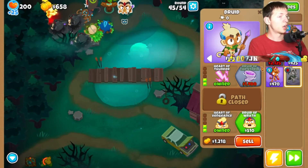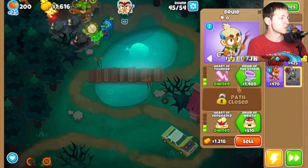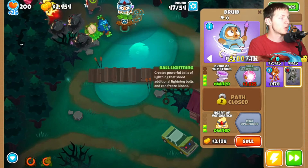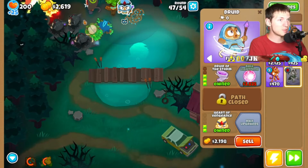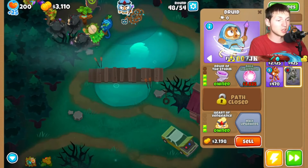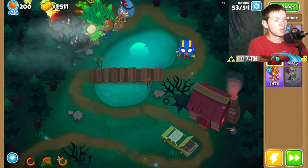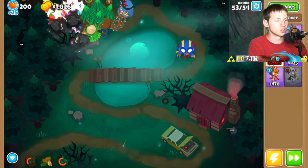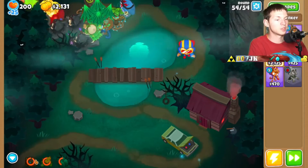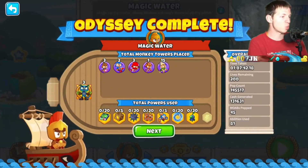I'll put one more Druid further towards the back going the upper path for wider range — Druid of the Storm. Ball of Lightning for wave 50 if possible. All the action is up there and they're just not getting past this at all — there's no way, we've basically won by this point. As long as we don't throw the game we should be good. They're not even going to get to the trees. Laser Blaze and Brambles just because we can. And there we go — we just beat the Odyssey! Odyssey complete, magic water, perfect!